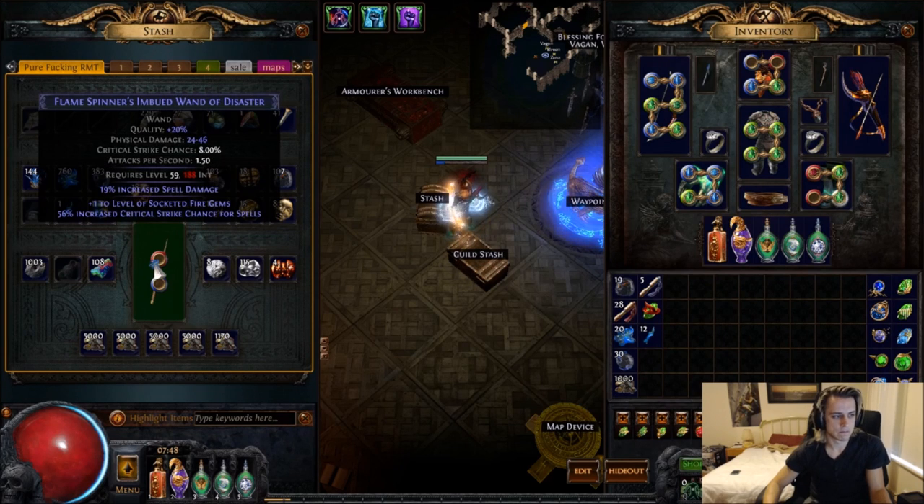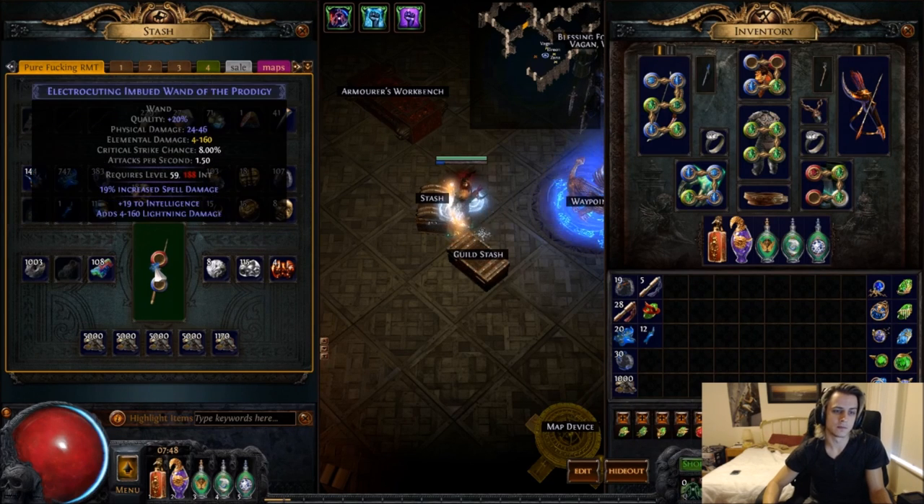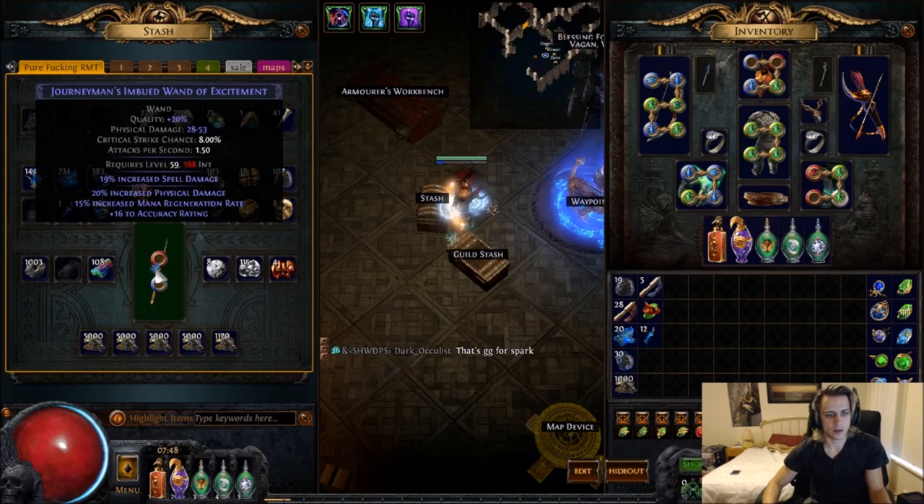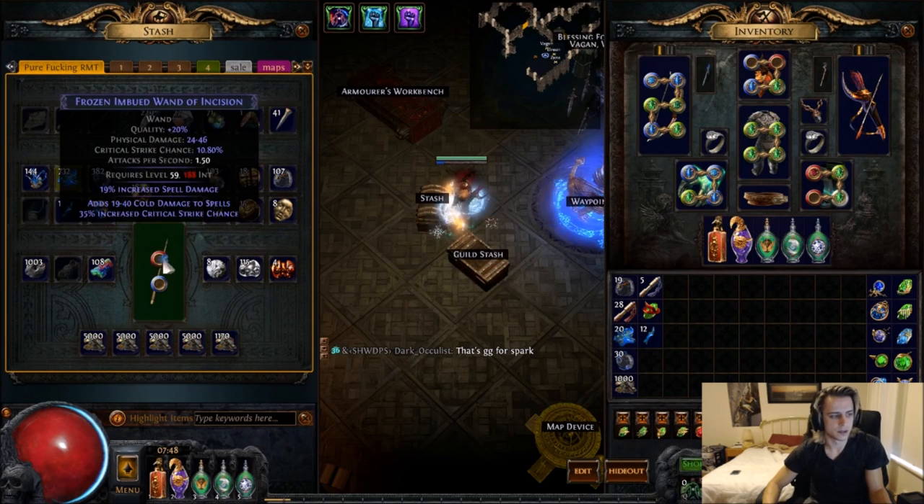Hey guys, it's Mavlo here once again, and today I decided to talk a bit about how I go ahead and craft wands. It's largely how I craft items in general, but today it's more specifically about wands.